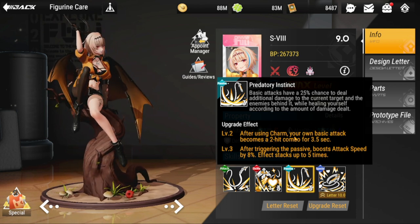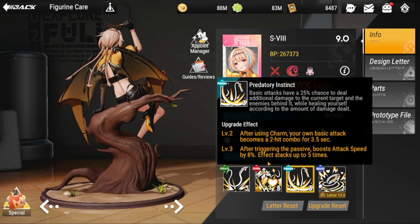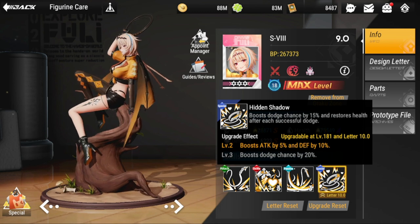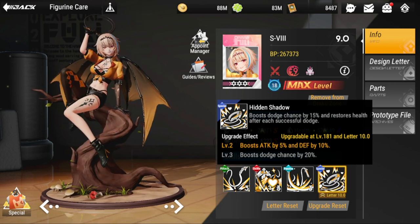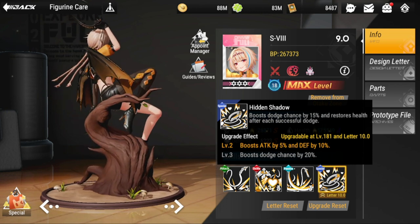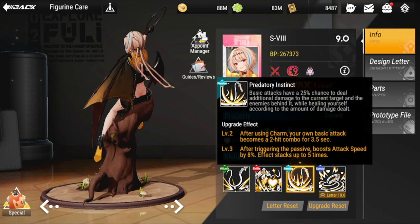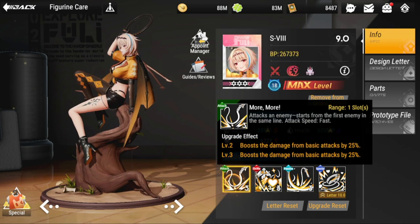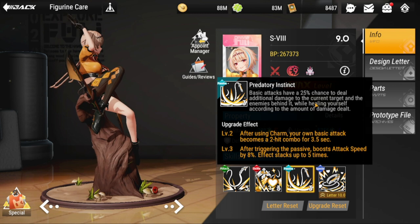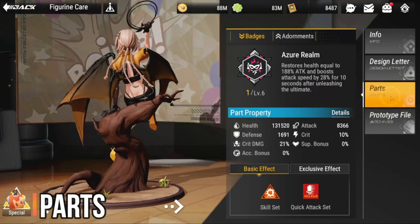The upgrade effect for her passive is: after using her charm, her own basic attack becomes a two-hit combo for 3.5 seconds. At level 3, after triggering the passive it boosts attack speed by 8% — that effect stacks up to five times. Her special skill, which I don't have yet, boosts dodge chance and restores health after each successful dodge, and boosts attack by 5, defense by 10, and dodge by 20. Overall, her kit is built around her basic attack and passive, with the ultimate built around charm.